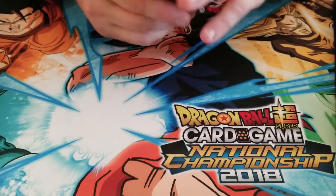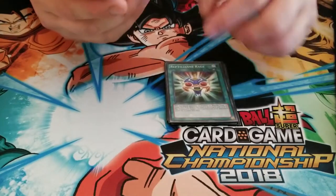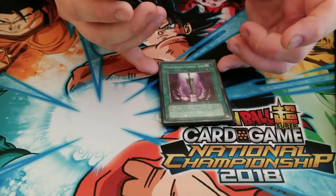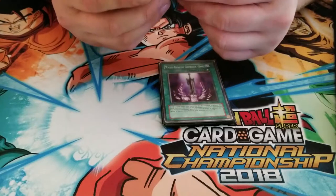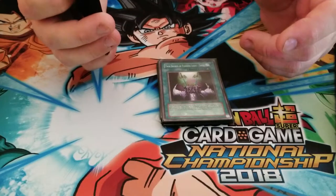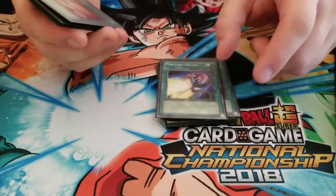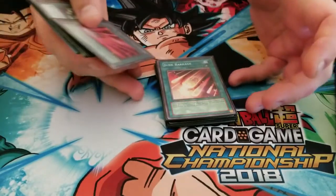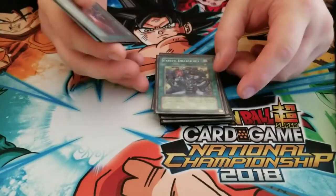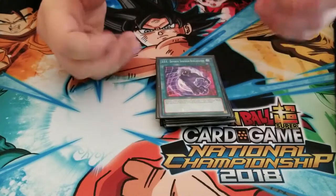For equip spells: Stimpak, Lucky Iron Axe, One Shot Wand, Reptilian Rage, Malevolent Nuzzler, Wicked Breaking Flamberge, Shooting Star Bow Seal, Twin Swords of Flashing Light Trice, Molting Escape, Junk Barrage, Fairy Meteor Crush, Air Cracking Storm, Ekebio Durkmal or whatever, Premature Burial and Different Dimension Reincarnation.